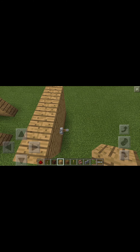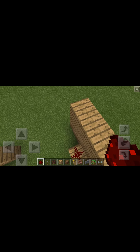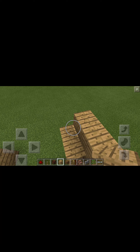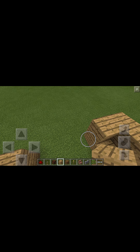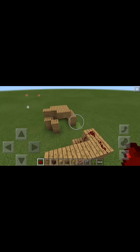As you can see, the lever is at this block. Then place a little redstone dust, and make a stair shape.